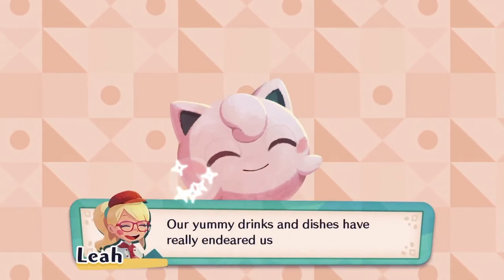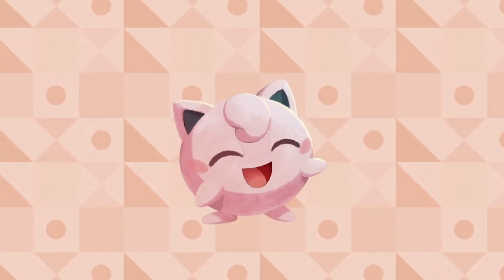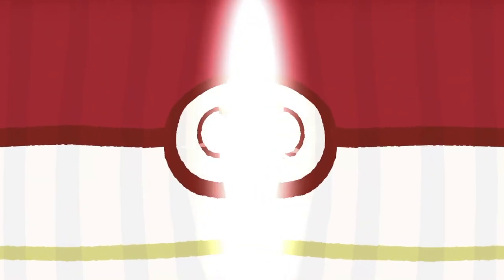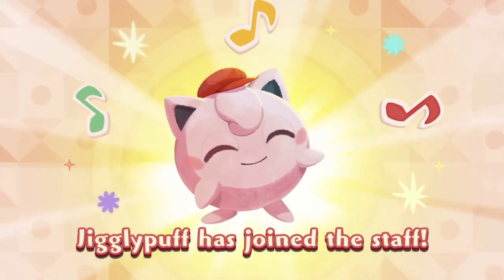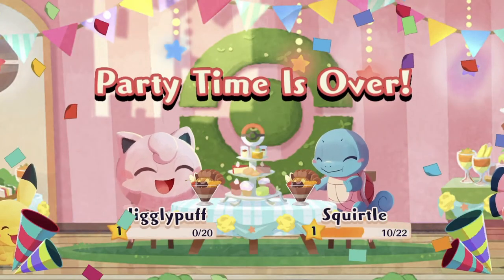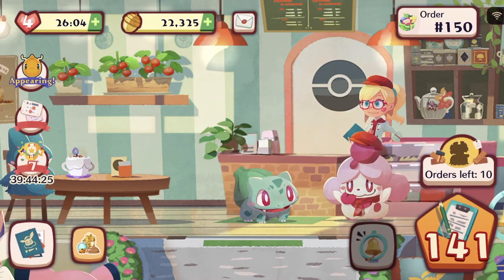Jigglypuff joins us. He only wears a hat, he doesn't wear an apron. I guess we're cutting back on uniform cost. Alright, let's move on to the normal 10 stages now.